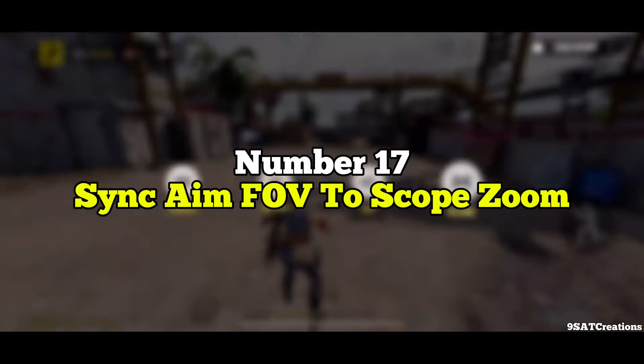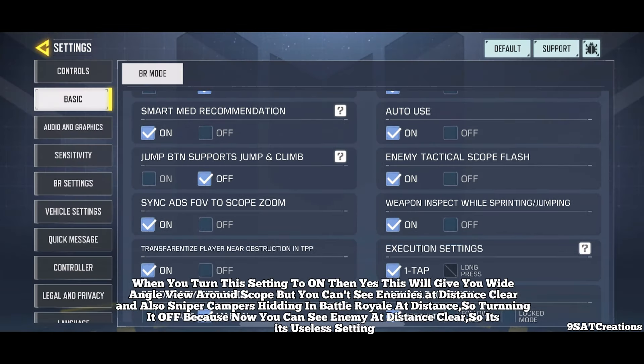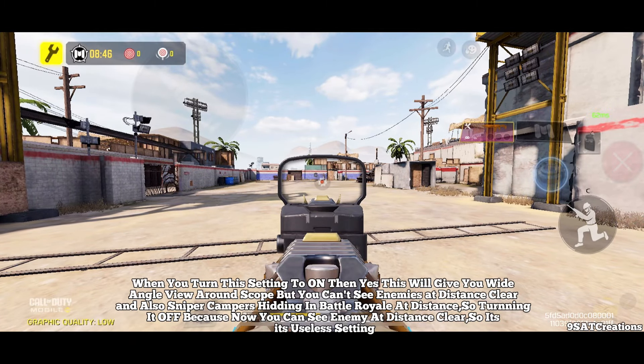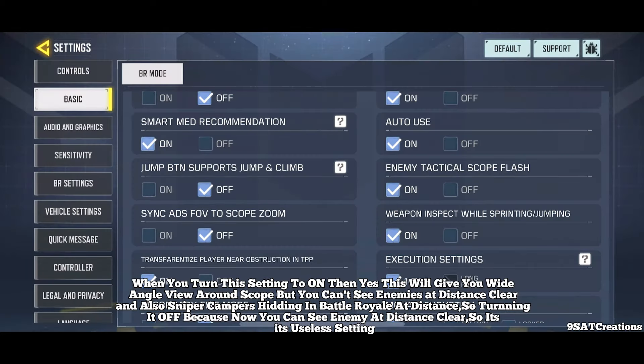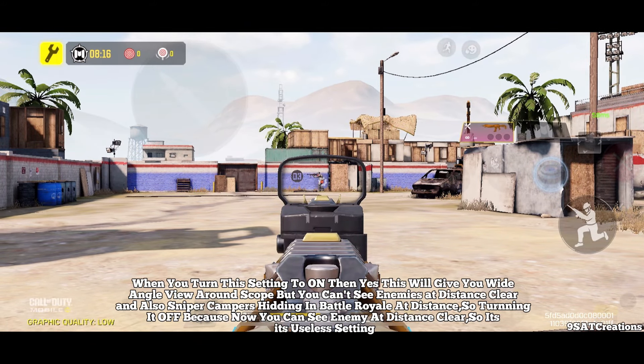Number 17: Sync Aim FoV to Scope Zoom. When you turn this setting to on, it gives you a wide-angle view around the scope. But you can't see enemies at a distance clearly, which matters for sniper campers hitting in Battle Royale at distance. So turning it off is better, because you can see enemies at distance more clearly. It's a useless setting.